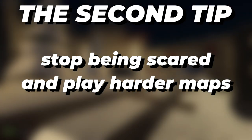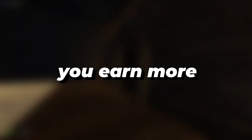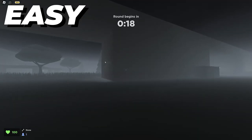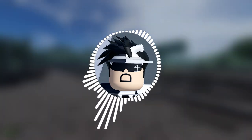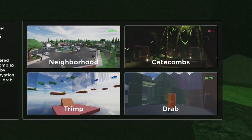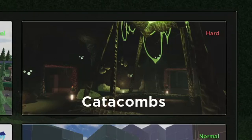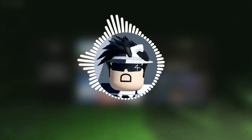The second tip is to start voting for harder maps. This sounds like common sense, but not a lot of people know this fact: you earn more from beating harder maps. To get the fastest progress, you need to play harder maps, and the easiest way to do that is to vote for harder maps so you can play them more. You get to select maps after 3 rounds and you're given 4 choices — usually, choose the maps that are the hardest, as there's typically at least one hard map in that list.